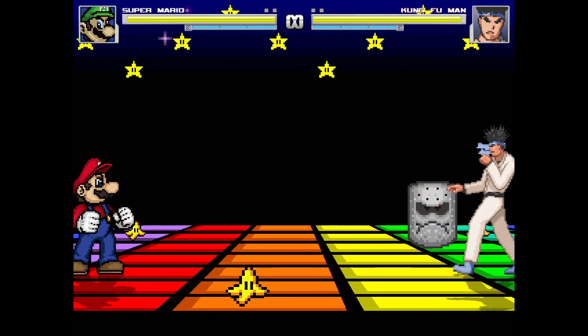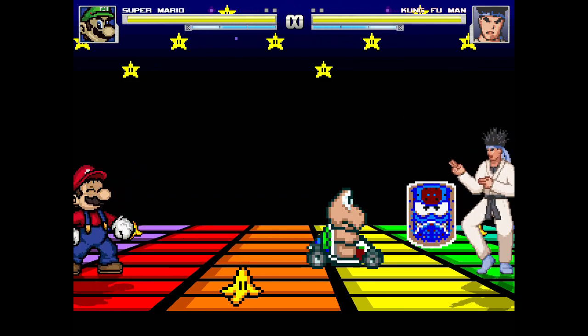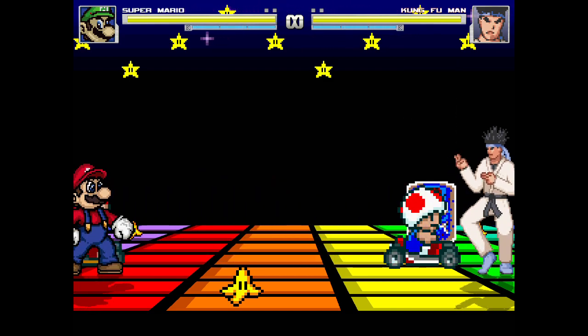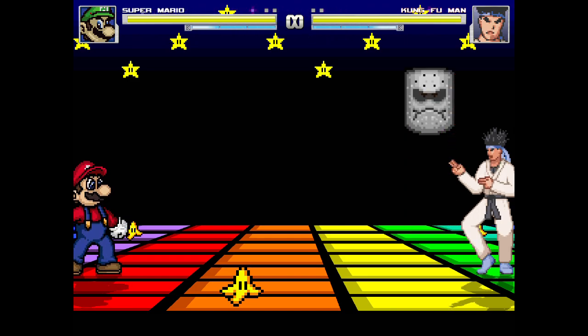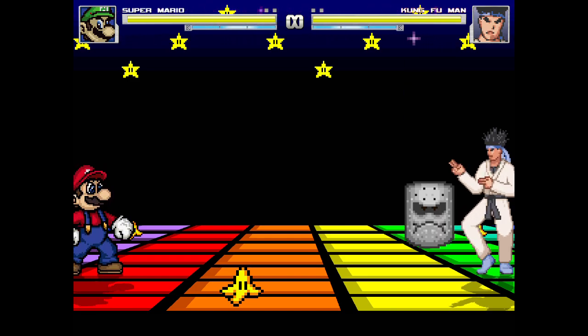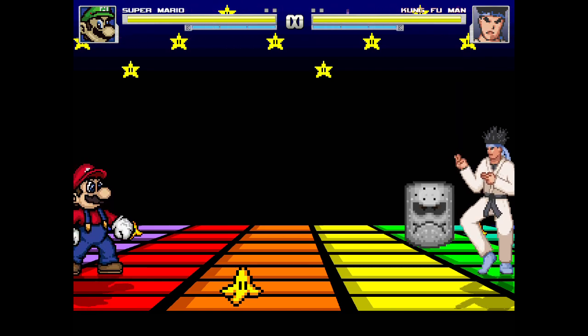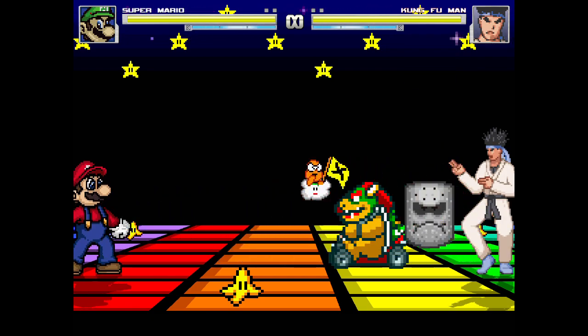Another big change I added to the stage was when Bowser flies by, he's got a blockitude next to him. It was just a still image before. So I tracked down the second part of that blockitude animation — it was a complicated resource — and I added the second frame for it to cycle back and forth. I also made it so the blockitude bobs up and down like it does in the game.